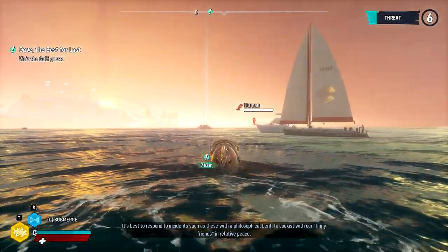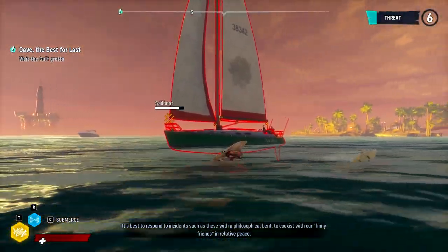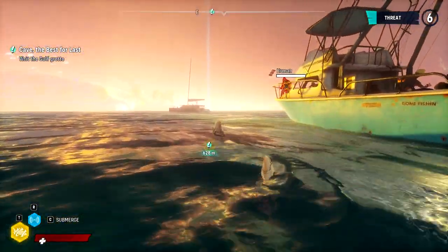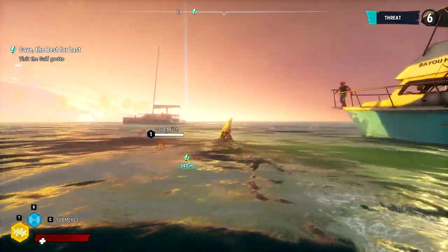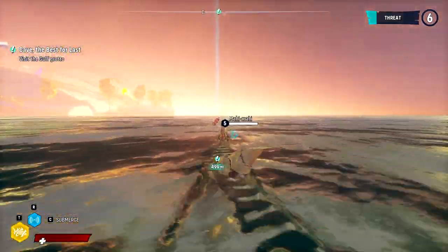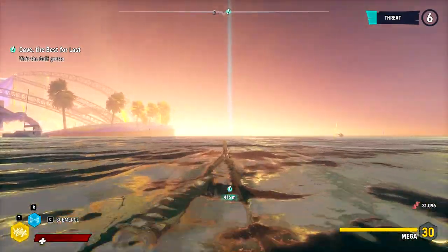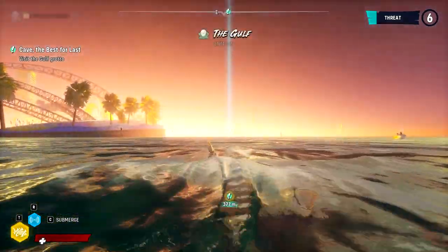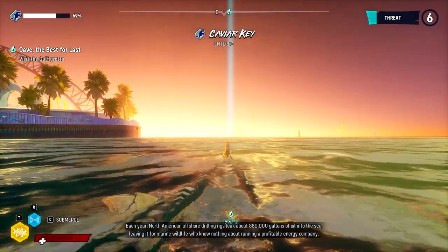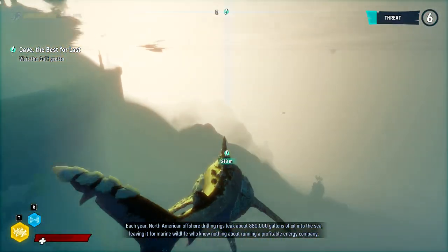It's best to respond to incidents such as these with a philosophical approach - we're meant to coexist with our finny friends in relative peace. You talking about the incident where we batted a human at a sailboat? We just need to coexist and then the sharks will not throw people at our boat. North American offshore drilling rigs leak about 880,000 gallons of oil into the sea, leaving it for marine wildlife who know nothing about running a profitable energy company.